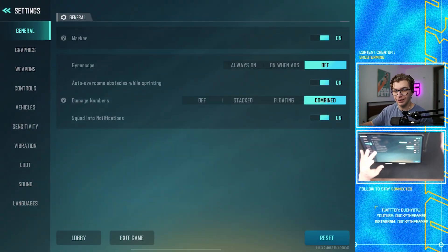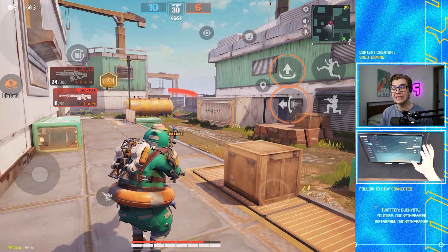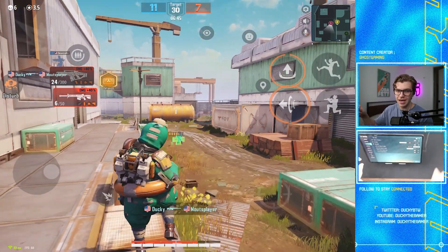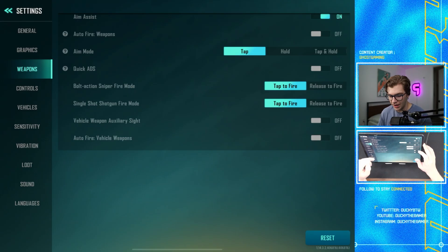For quick ADS, I'm not a huge fan so I keep them turned off. If you can get good with tap aim mode, it'll benefit you much more down the road. If you're playing with two, three, or even four fingers, you might want to try the bolt-action sniper rifle release fire mode — that way, as soon as you release the ADS button, it shoots automatically. This works well in some situations, but for shotguns I wouldn't recommend it. The last two weapon settings — vehicle weapons auto fire — keep those turned off as well.